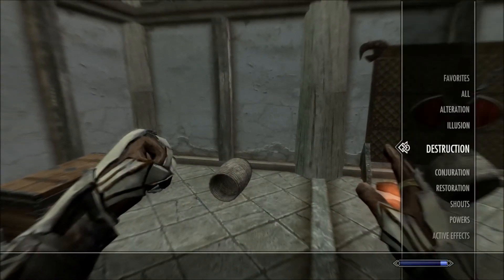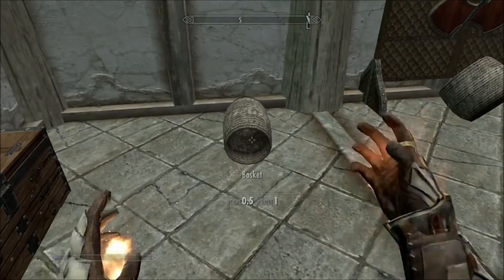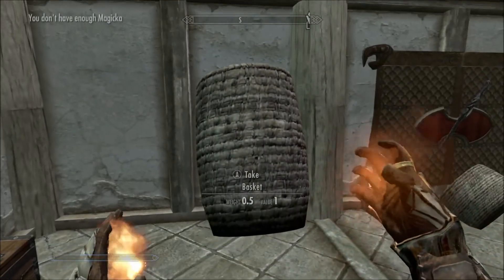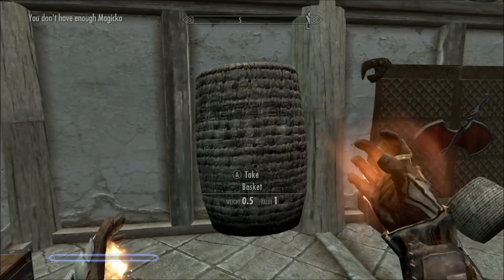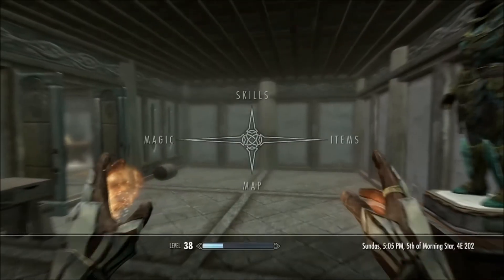You take one spell — it's most likely to work if you use it on an object. Let your magic run all the way out, then let it get back to about a fifth or sixth bar again, and just start holding it on that object. It should get stuck in the air like that.